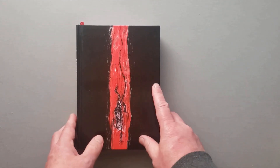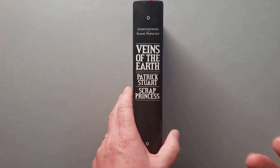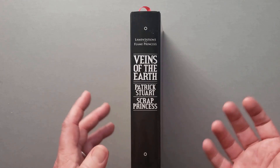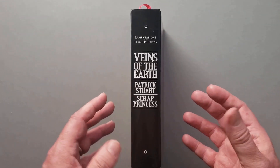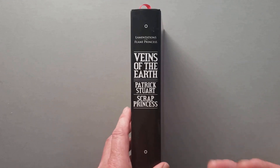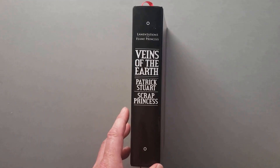We are talking about Veins of the Earth, published by Lamentations of the Flame Princess, which is the name of the publisher, but it's also the name of a game they publish. It's an old school style game done in the style of the 1981 Moldvay basic D&D game that I actually run right now for my daughter. If you're not familiar with that game, you'll want to watch my video on the history of D&D editions.